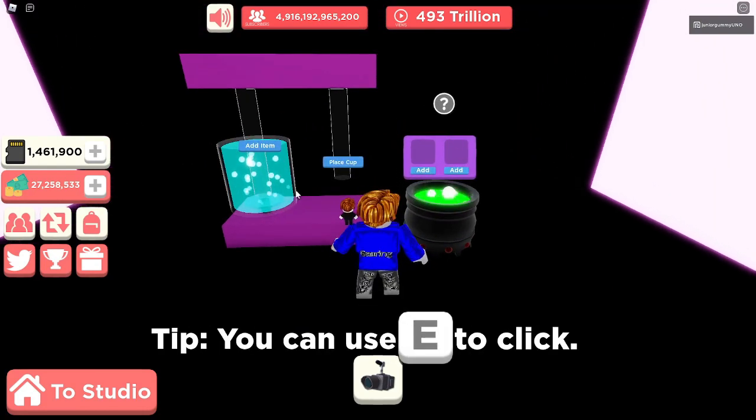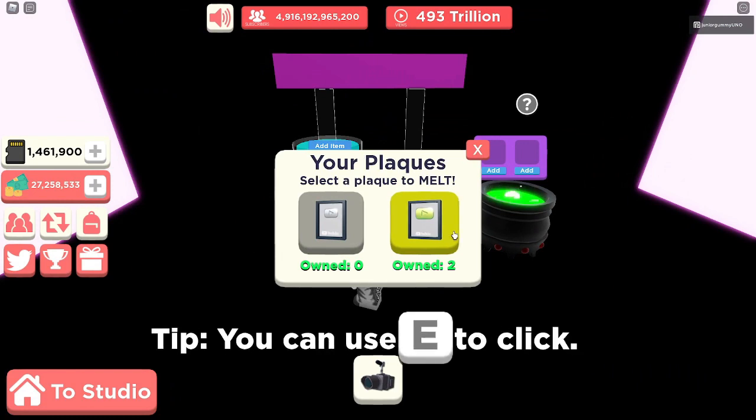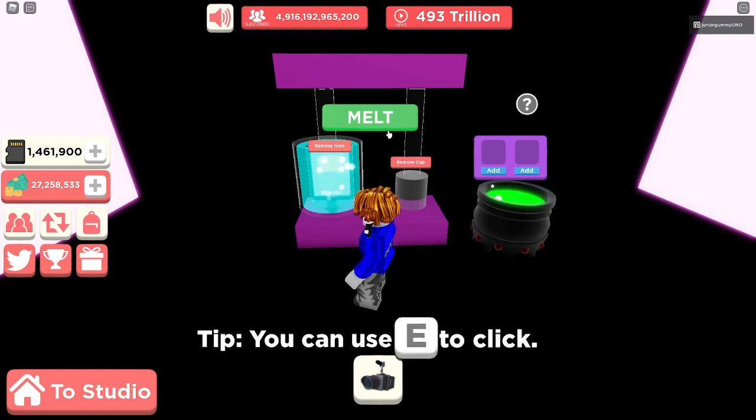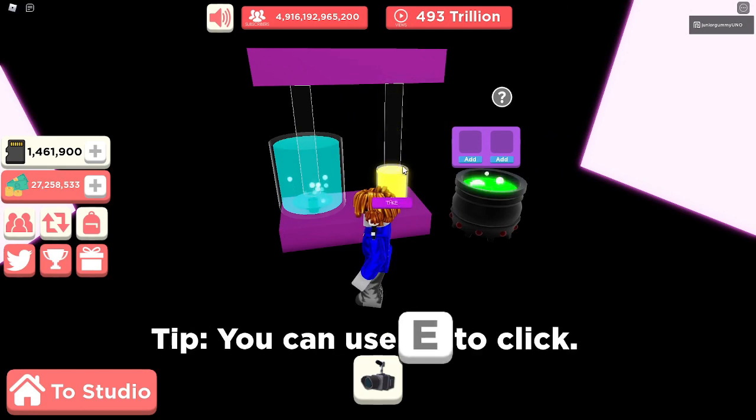We're going to be creating the water plaque. I'm pretty sure this is how you create it since I've never actually made the water plaque before, but I'm pretty sure this is how you do it. First, you need two golden play buttons and two cups. You place down your golden play button, place down the cup, melt that, and then repeat the process again.